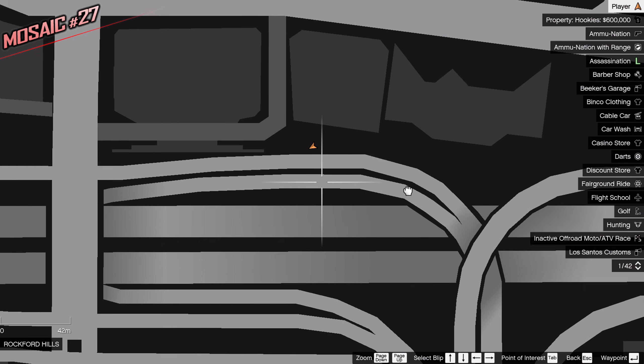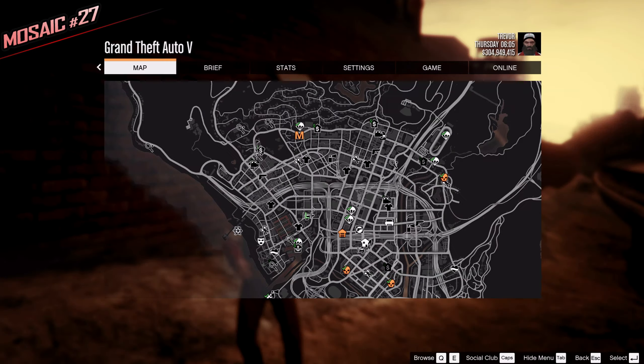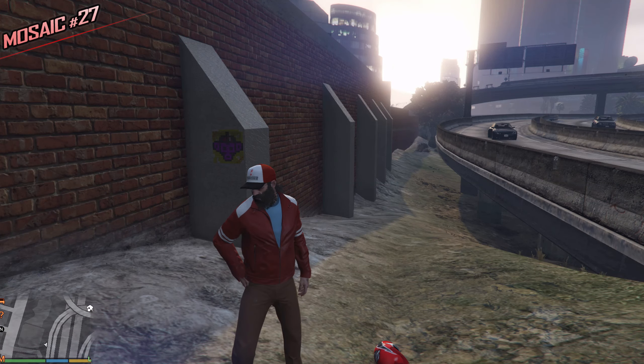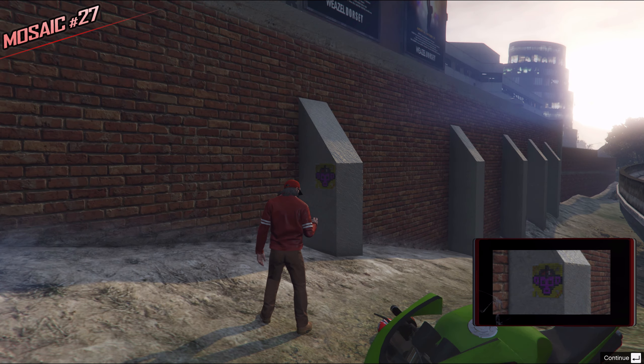Below me we can find a freeway. Right above it we can find these little buildings. Just take a picture of this one — it's a nice location, I like it. It's visible from the street, nice and big, easy to see.